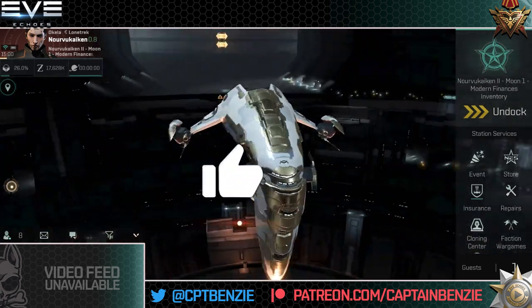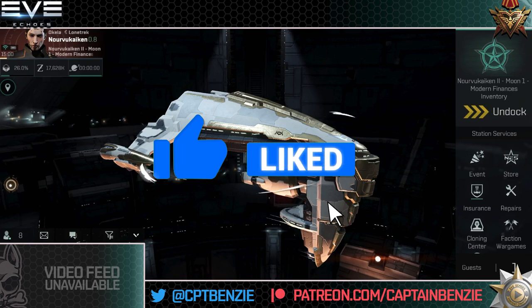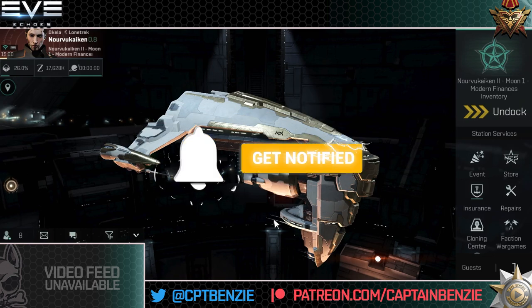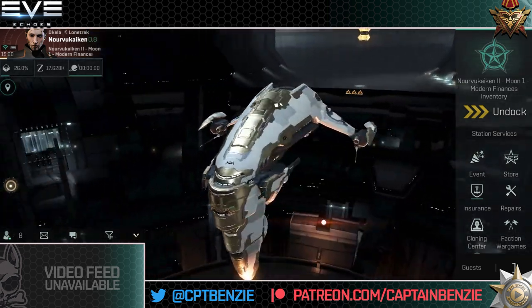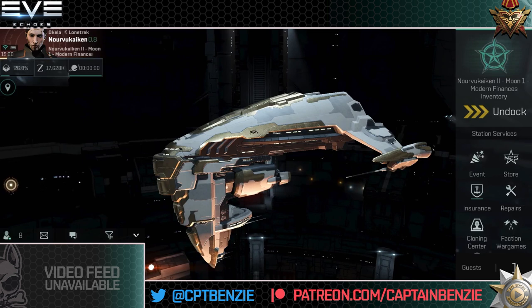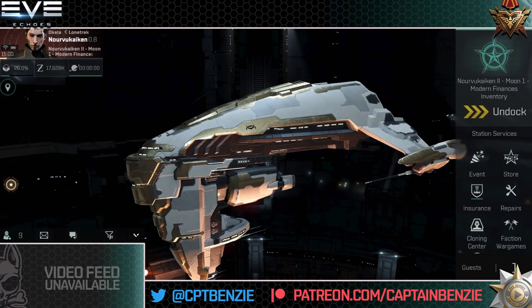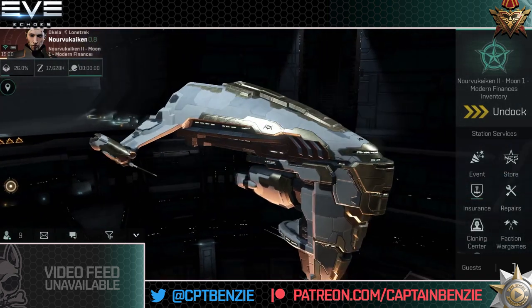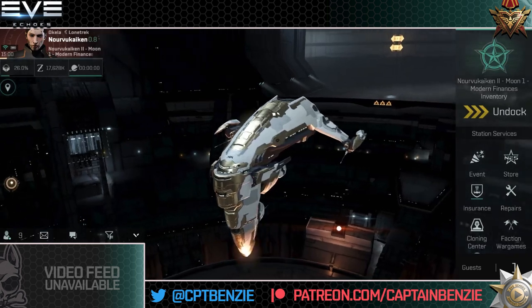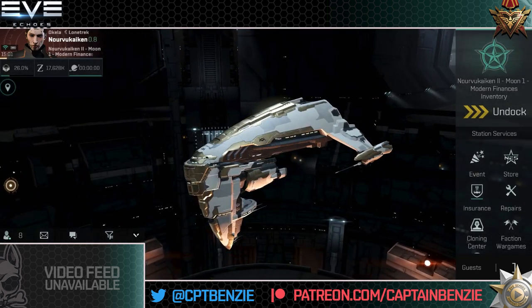If you enjoy this video or find it useful, let me know by hitting like on it, subscribe to the channel for all things Eve Echoes, and ding that notification bell to never miss an upload. If you still have questions at the end of this video, ask away in the comments section below or come join the Catskull Discord linked in the description. There's a bunch of friendly folks there who'll be more than happy to help, and you'll be in with a chance of winning a month of Combo Omega every single week. If you want to help support this channel, you can head across to our Redbubble merchandise store or our Patreon page — all linked in the description below.